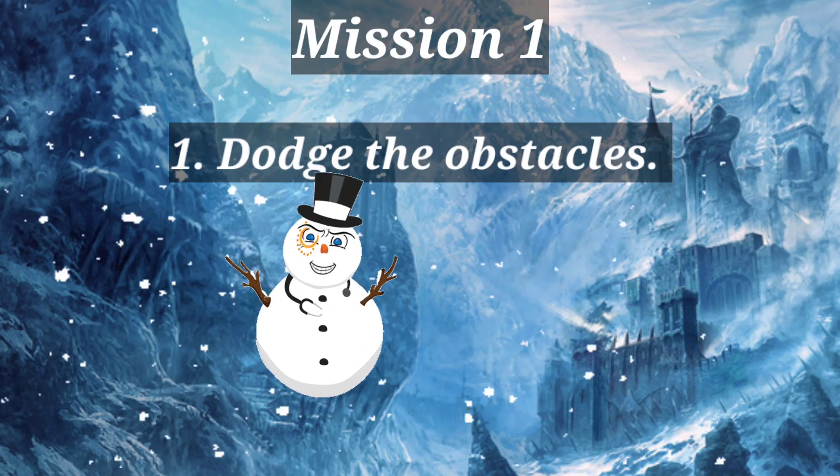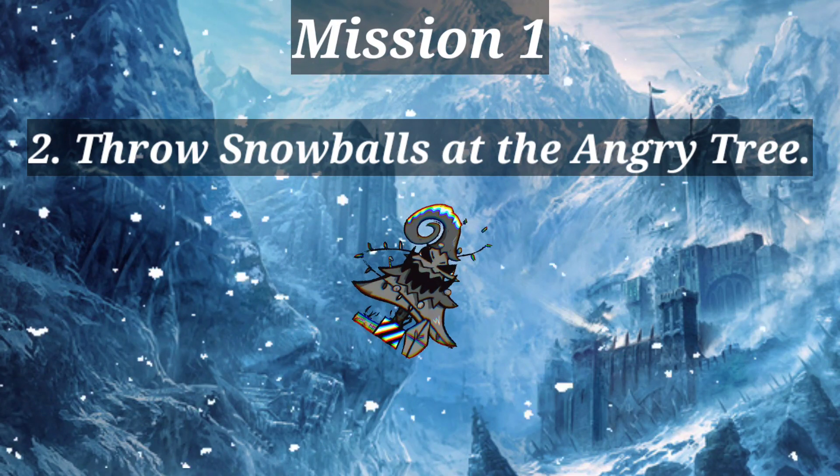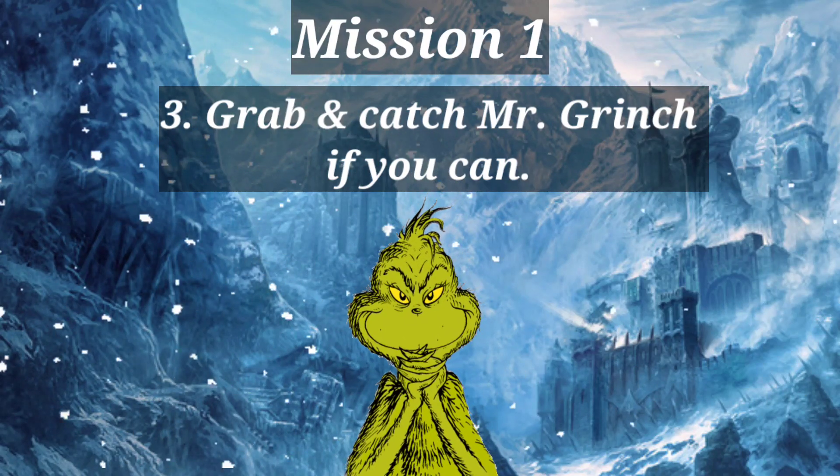Mission one: dodge the octopus. Throw snowballs at the angry tree. Grab and catch Mr. Grinch if you can.